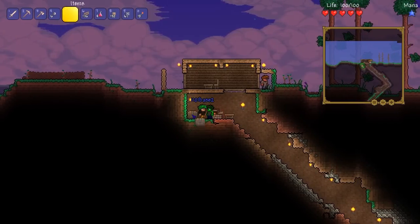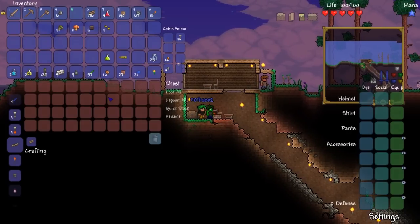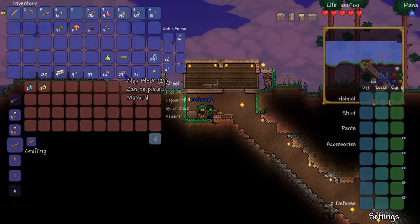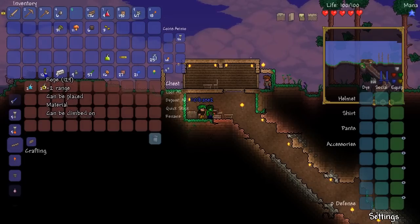I found chests. Once you loot them, you always break them and bring them back if you can. Oh hey, recall potions. I got Shuriken — that's a thrown weapon, isn't it? Yep. Very nice. I got three of them.